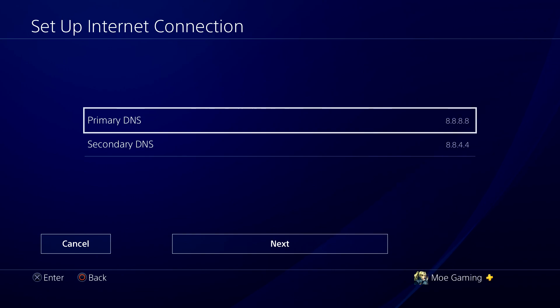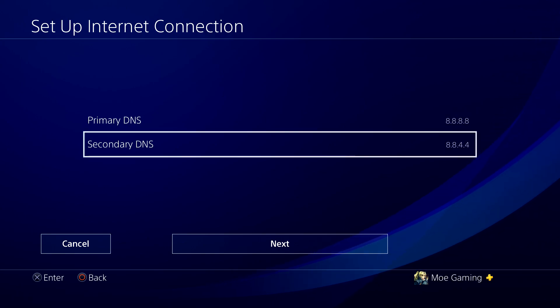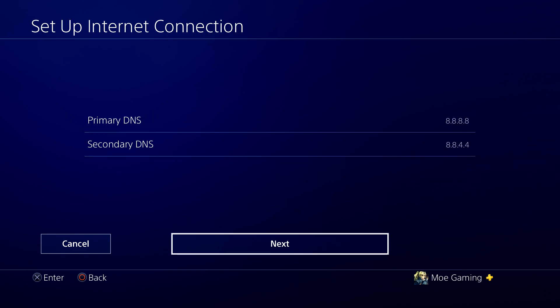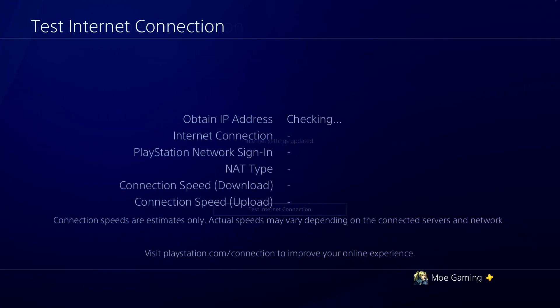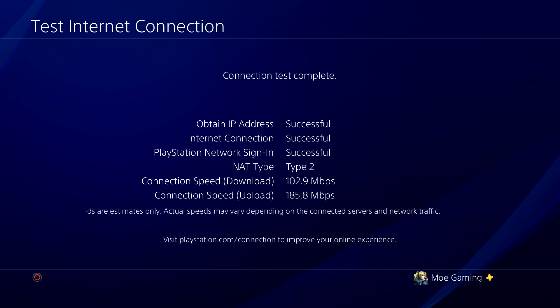Change your primary DNS to 8.8.8.8 and your secondary to 8.8.4.4 — those are Google's public DNS servers. If that doesn't work, try 1.1.1.1 or 1.0.0.1, which are Cloudflare's — switch them around and see which works best for you. Press Next, keep MTU Settings on Automatic, set Proxy Server to Do Not Use, then run the Test Internet Connection and everything should connect successfully.